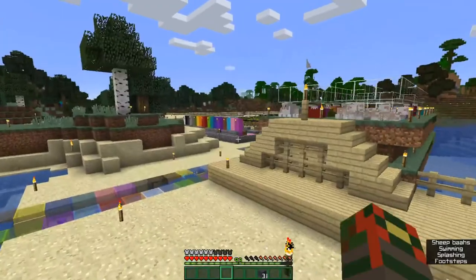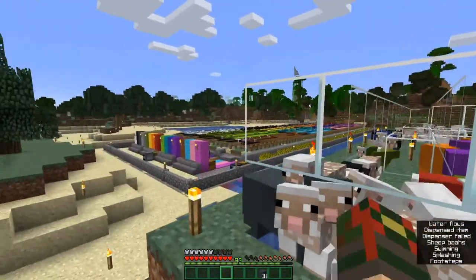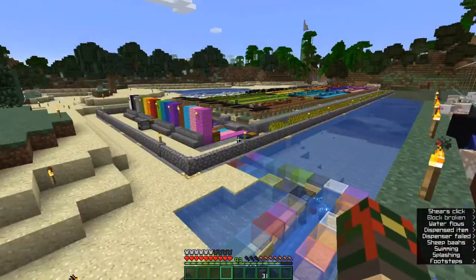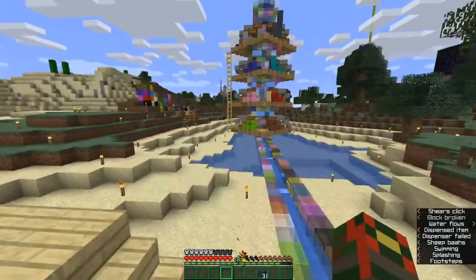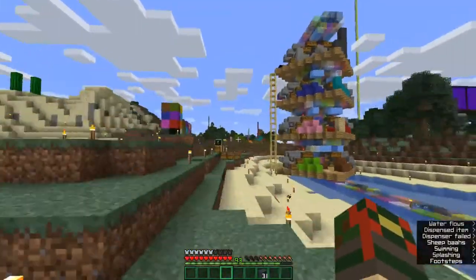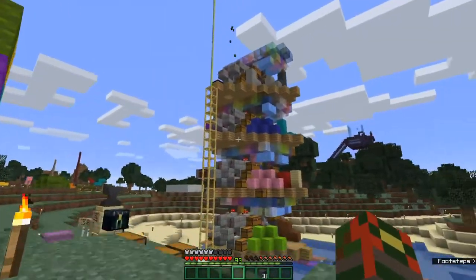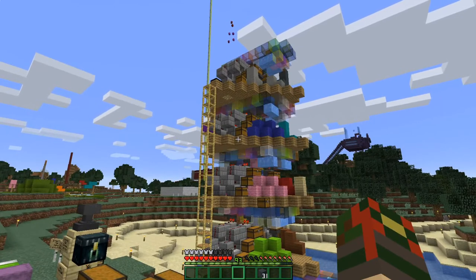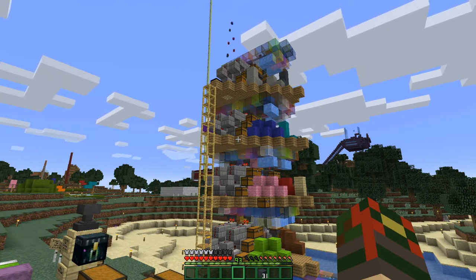If we ever need a ton of a specific color, I have these sheep over there, and I could connect it to a second water stream, connect it to the same system, and there are wools in those chests that will be filtered into this massive storage system too. I'm trying to basically spring clean my world, consolidate the different special storage systems like this, so it's just a cleaner, neater world to use.